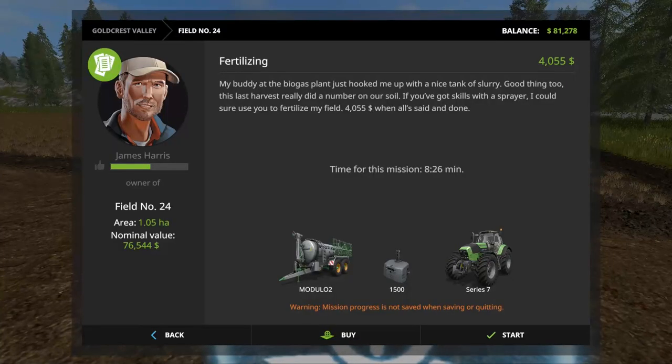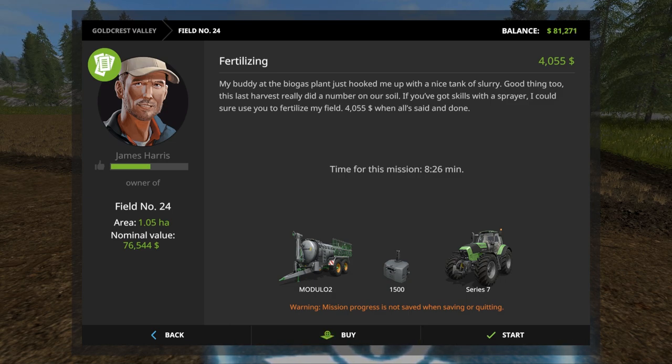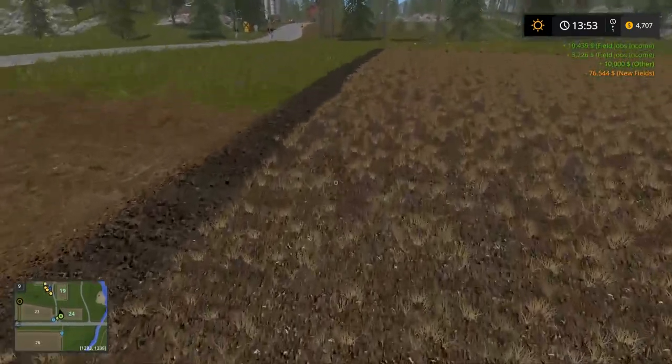I'm gonna borrow a quick 10k from the bank. As for the mission available, we could probably do it in about four minutes, but it only gives us 4k and it'll waste a lot of time. So let's just buy this field instead.